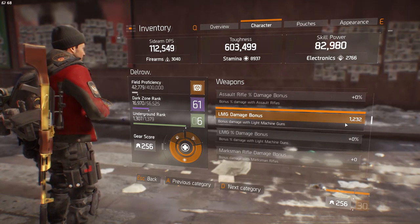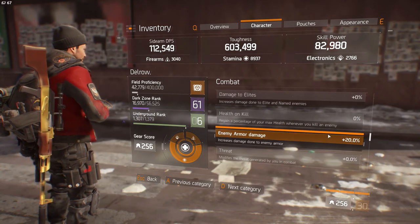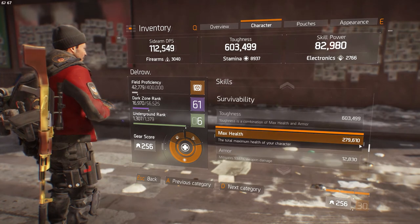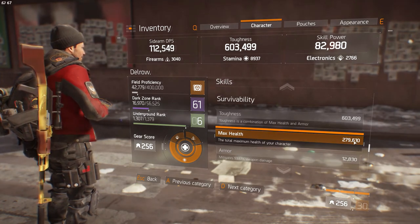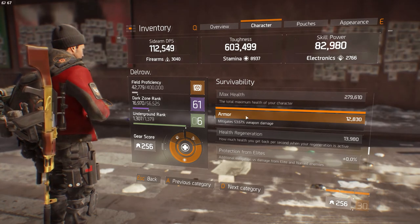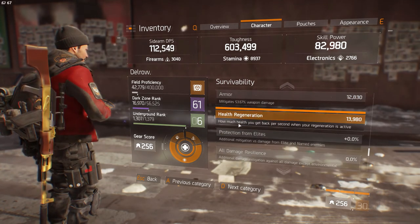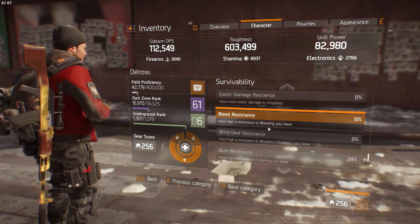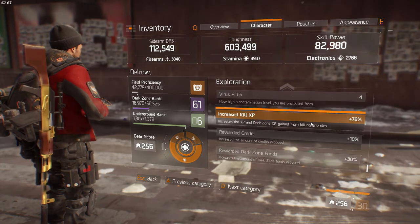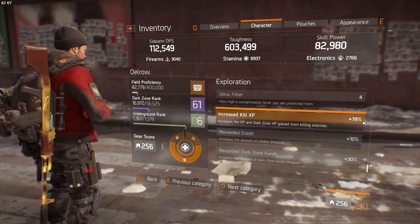LMG bonus damage is 1,232, which I think is close to max. Enemy armor damage 20%. My max health is 279. Armor 53.67 — I could get this up by rolling other pieces of my armor or getting better Banshee gear. Burn resistance 29%. And my increased kill XP is 78%, which is really good for farming.